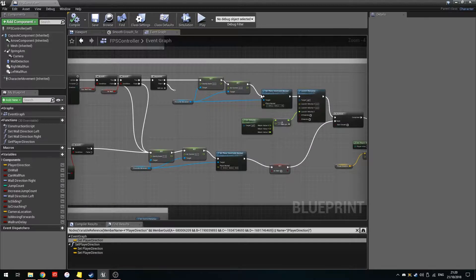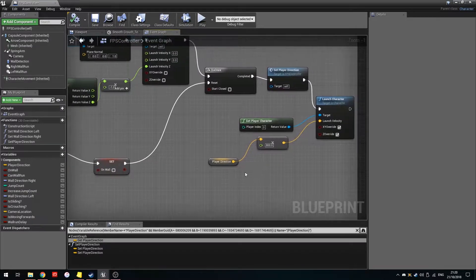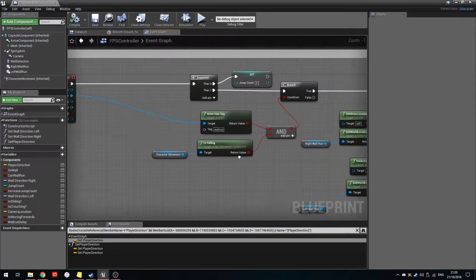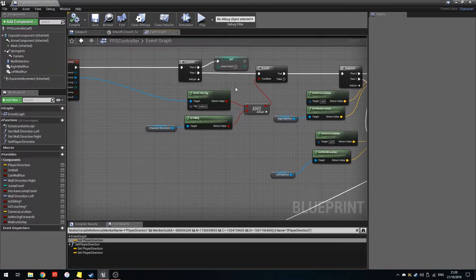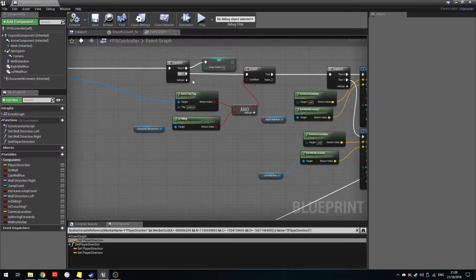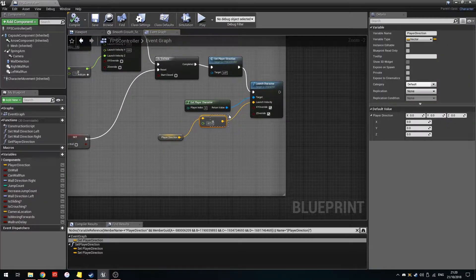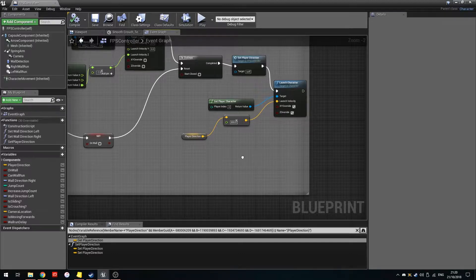I also wanted to lock the speed during the wall run. Originally, player direction was set as soon as the wall run started, and then force was added on top of that direction. No matter how large a value I put in, it would not add any force to the character — I don't fully understand how the force system works in Unreal.